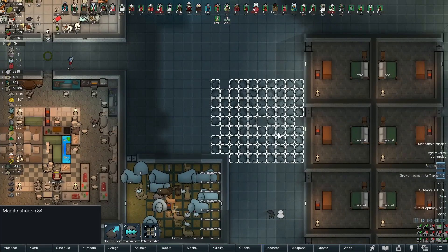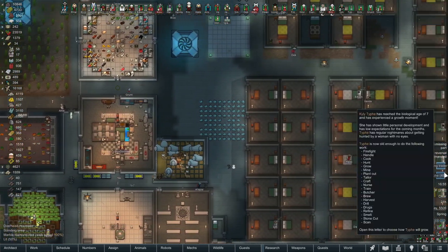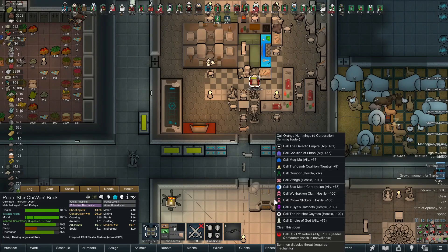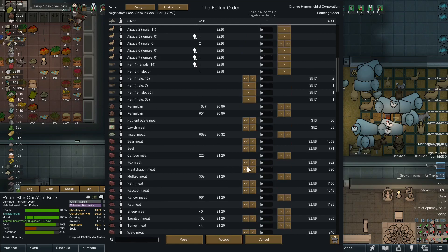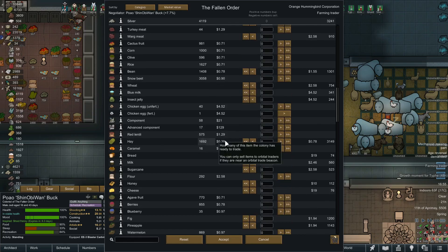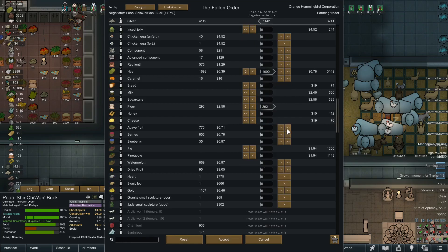I laid out flooring here, got rid of the dirt. These stone chunks belong right here in the stockpile zone. Let's take care of the trader first. Let me find someone to negotiate - their social is middling. There's the farming trader right at the top. We usually don't do a lot with farming traders, but let's see what they've got - huskies, pigs, a cow, nerfs, food.